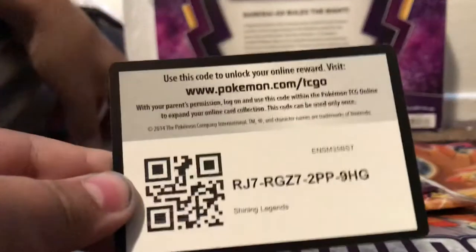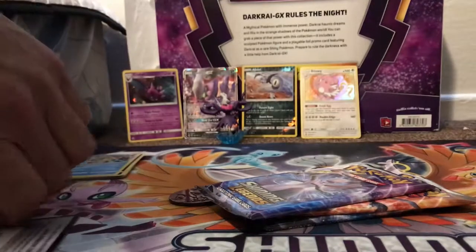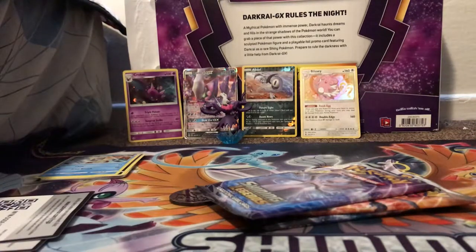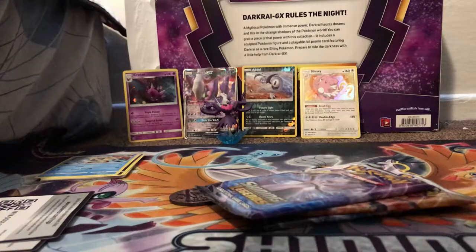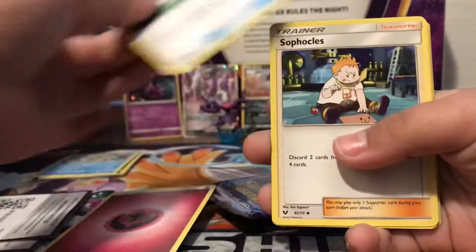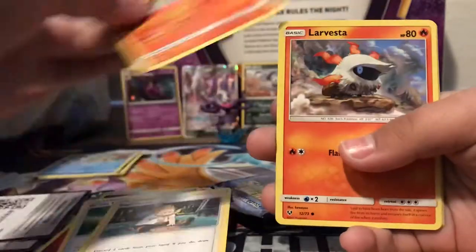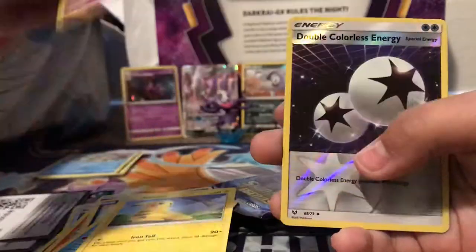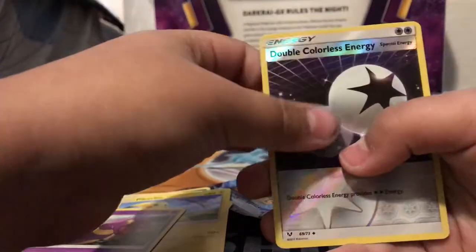Pack one: We have a Fairy Energy, Great Ball, Sophocles, Incineroar, Larvesta, Purloin, Crokinole, Pikachu, Ekans, a Double Colorless Energy Reverse, and a Hoopa regular holo.